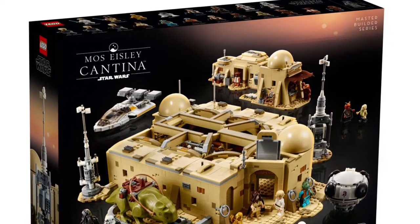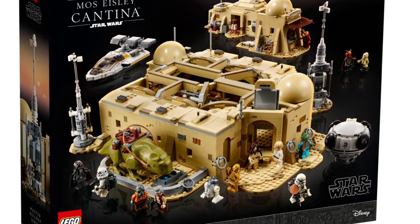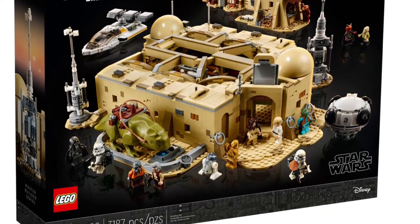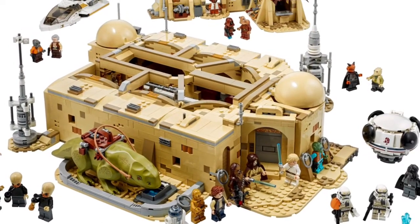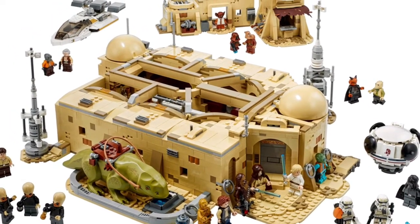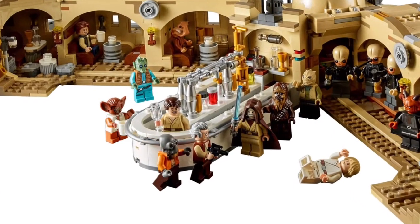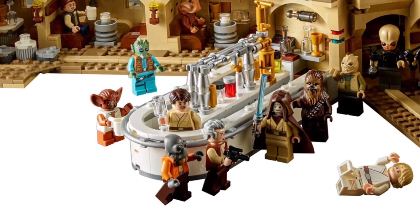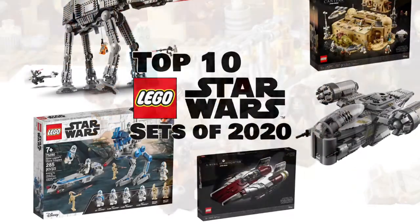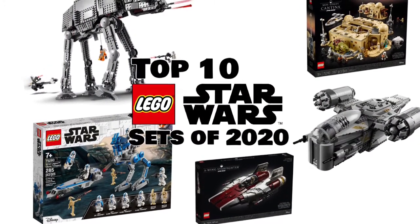We've probably worked out by now what the number one set is, but it is the Mos Eisley Cantina, which is by far the best set of the year. It is amazing — I think it's also the most pricey set of the year, but it is great. It's the second entry to the Master Builders line and it opens up fully, which is really great with an amazing selection of minifigures. It's just definitely the best Mos Eisley Cantina and I don't see how Lego could do any better than this. So that is definitely the best set of the year.